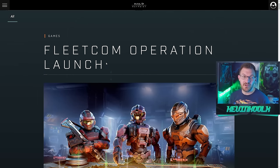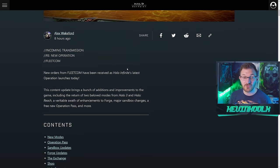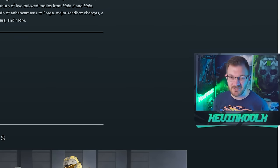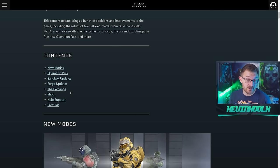I'm not going to rehash a lot of the talking points I brought up in my last video — check out that video if you want. But you can see right here with the Fleet Comm operation that it does seem to be a rather sizable update, with new modes, a new operation pass, sandbox updates which are rather significant but nothing too crazy — not going to be meta-changing — some forge updates which are really nice, and an interesting change to the exchange that I definitely want to talk about in this video because we have some more details I can show you now, as they were oddly quiet about the whole thing.